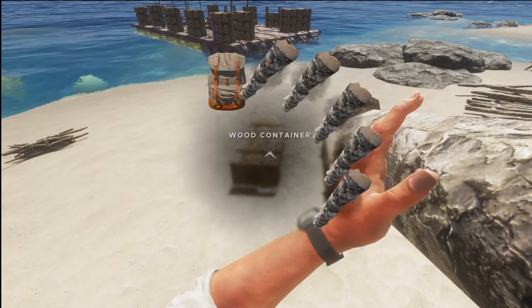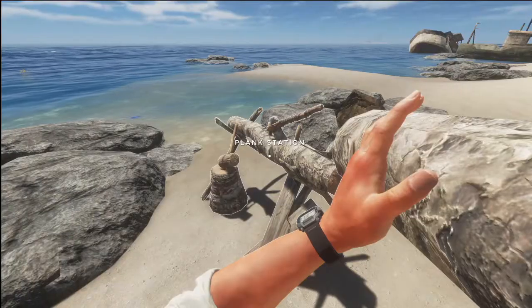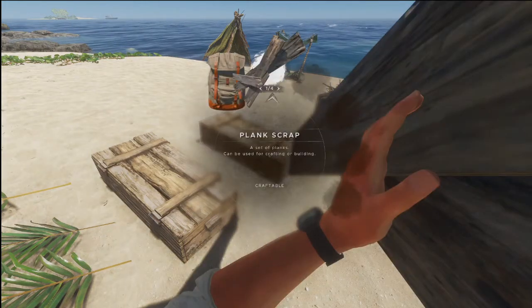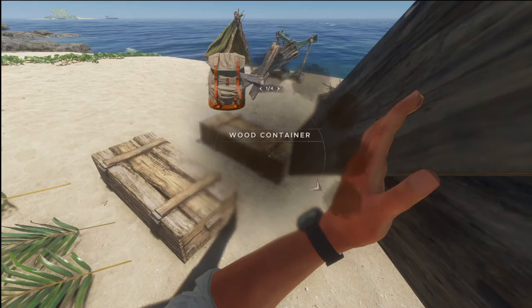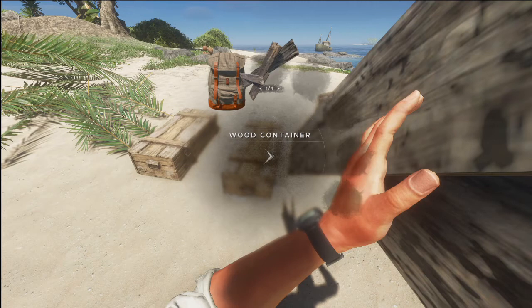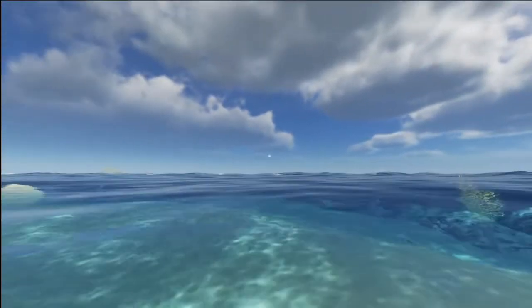Tip number ten: when carrying wood planks back to your base, you can only fit five logs in a crate. However, if you turn the logs into planks first — four logs makes four planks — you can fit four planks in one slot, so you can take back 20 instead of five. That's a great way of taking a lot more resource in one trip. However, remember building with planks is more expensive — a plank floor takes three or four planks whereas a wood floor only takes four sticks.